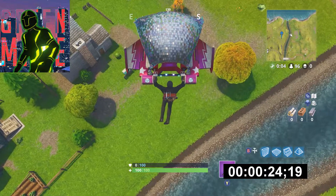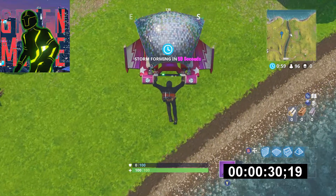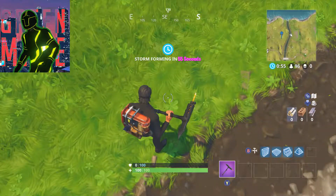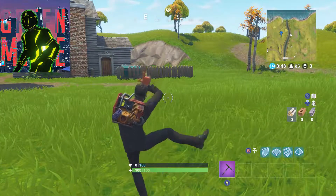For my first test, I decided to do the glider without spinning, so just landing normally like you would in a normal game of Fortnite, without the spin. And this took 34.05 seconds to do, as you can see I'm moaning in the background in the gameplay that you're seeing in front.